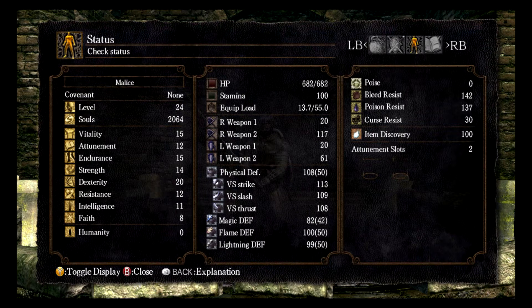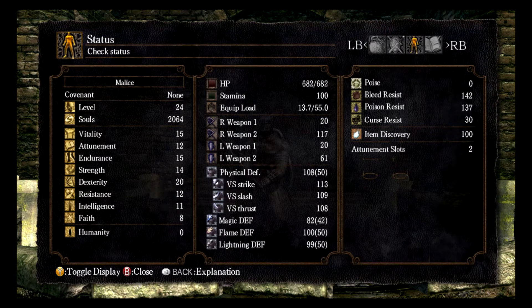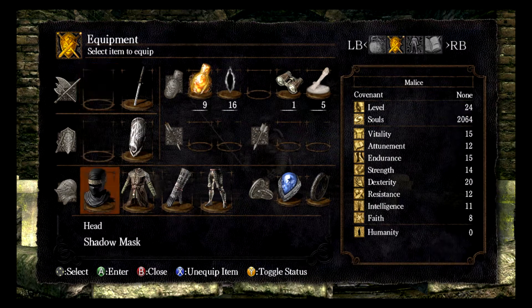The dexterity is there for the prerequisite for the Iato blade, which is a type of katana. It requires 14 strength and 20 dexterity to use, but it scales pretty well with dexterity, so it's cool.